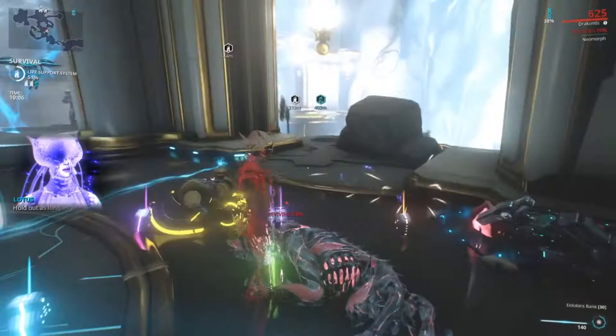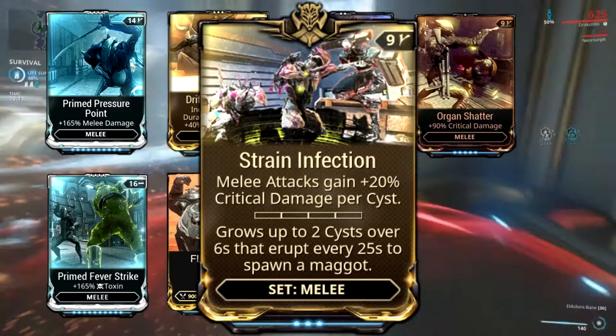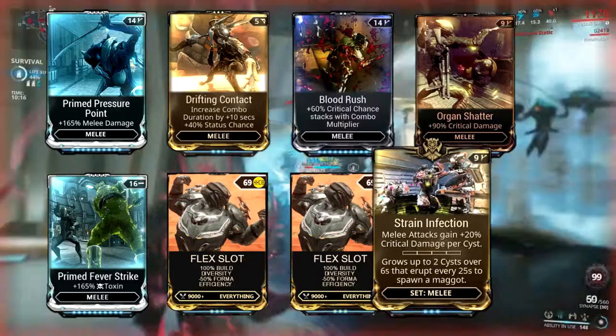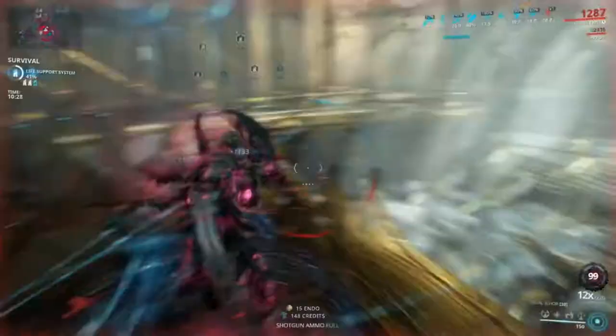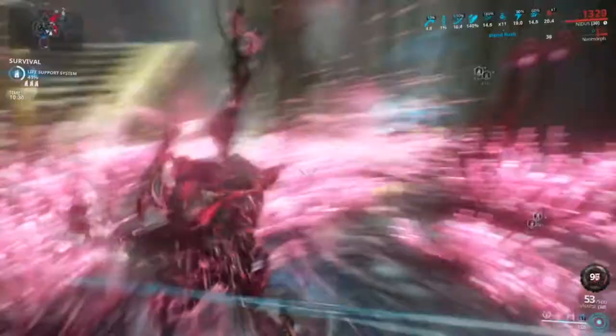Strain Infection: melee attacks gain plus 20% critical damage per cyst. There's a little indicator on the UI that will tell you how much of a boost you'll be getting at any time, because it'll vary from moment to moment as your Charger builds up and spits out maggots and then those maggots die. We're talking about a potential 250% increase on crit damage between Organ Shatter and a full cyst moment on the Charger. Talk about some cash money.